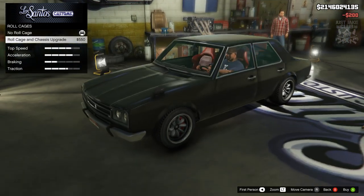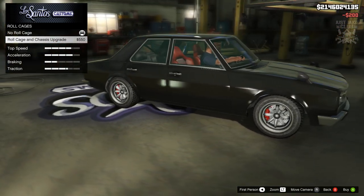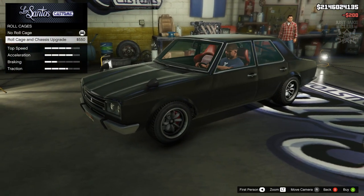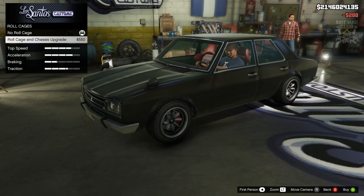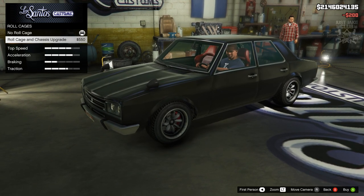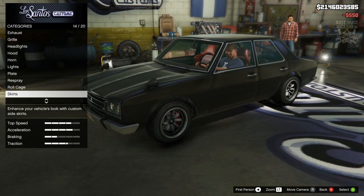We've got the option of a roll cage. The car in the film probably doesn't have one, but because it's a Fast and Furious vehicle a roll cage makes sense given the type of film it features in, and it looks cool. I'm going to go with the roll cage upgrade, but it's personal preference — if you believe there's no roll cage in the film's car, feel free to leave it out.